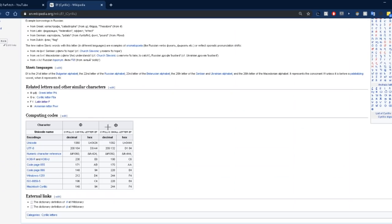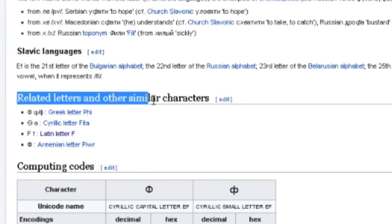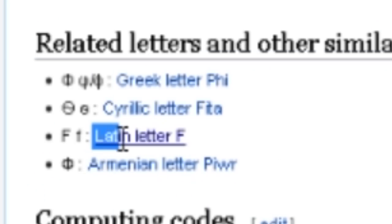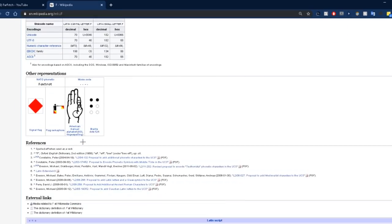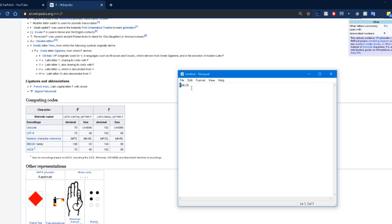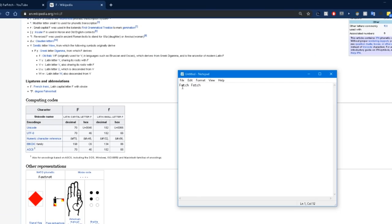What you want to do is scroll up to where it says 'Related letters and other similar characters,' find the one that says 'Latin,' and click 'Latin letter F.' Scrolling down to the computing codes, copy and paste it. Now comparing them — here's the one I typed on my keyboard, the English F, and here's the Latin one. They look no different at all. You literally cannot tell the difference between this and that.